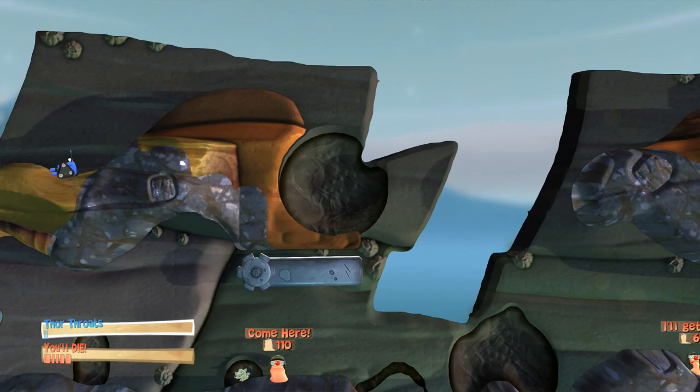Now if we quickly grab this, get the mole, and then get back up to here if we can — I don't think we're going to be able to jump far enough. That's fine, we can leave him there. 67 damage — that is all the worms dead. But now we need to open the door so that we can get to the map chap.